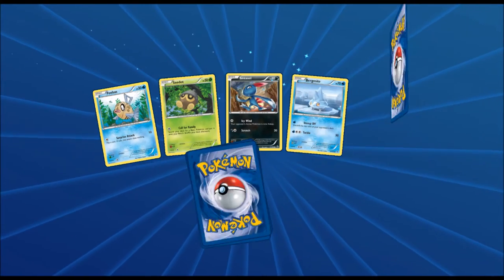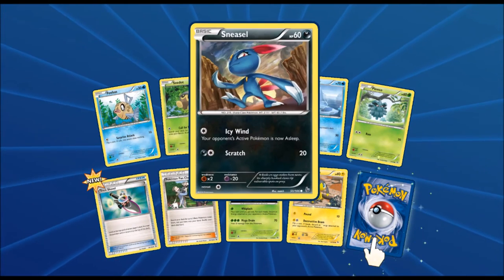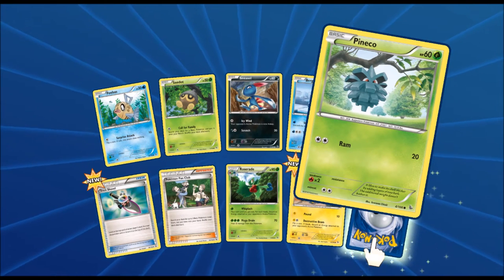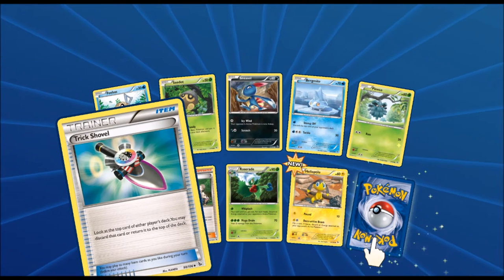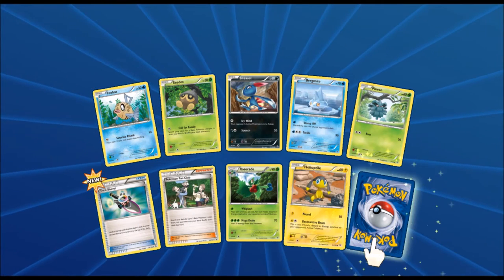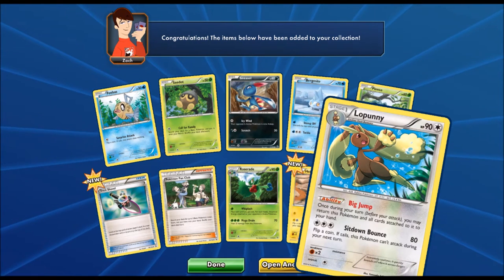Looks like we got the cover art for the packs, pretty sweet. This pack we got a Feebas, Seedot, Sneasel, Bergmite, a Pineco — I've always really liked Pineco — a Trick Shovel, a Pokemon Fan Club, Roserade, a Helioptile, and then we also got ourselves a Lopunny.